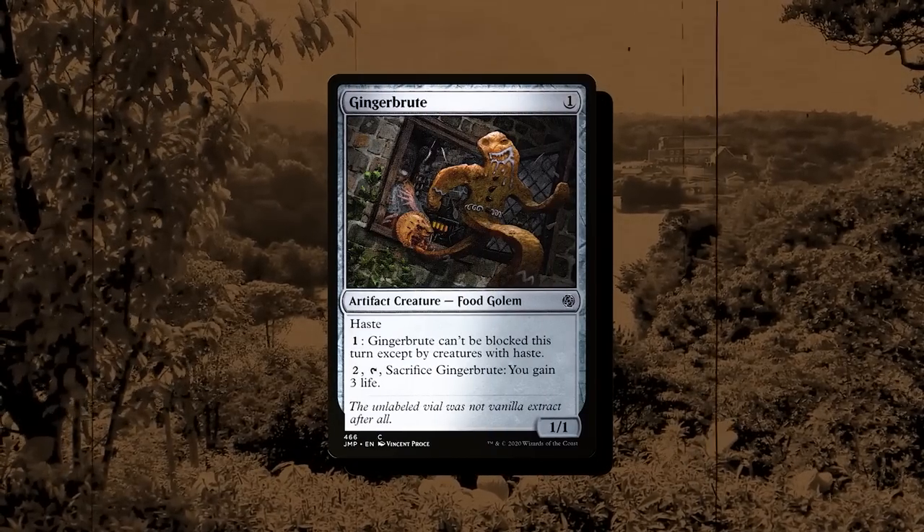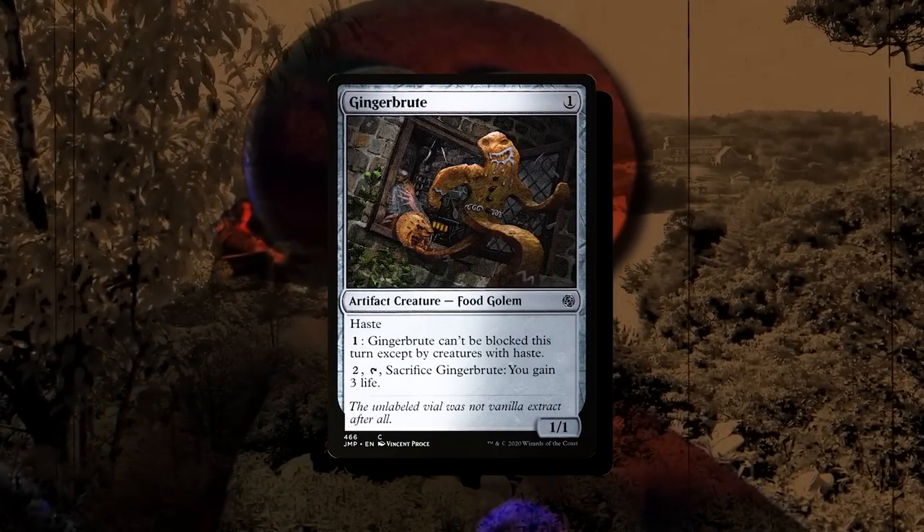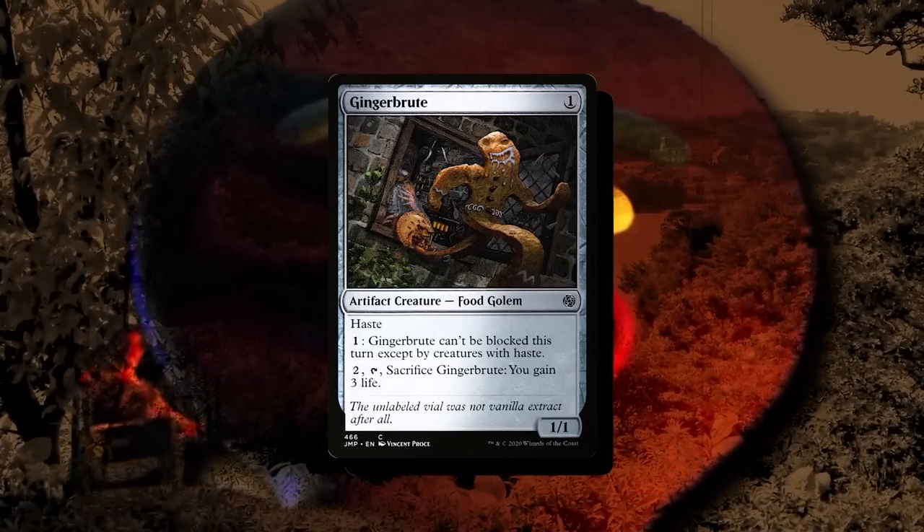Ginger Brute is a one-drop that we can give evasion. For one mana, it can only be blocked by creatures with haste because you can't catch the gingerbread man — so that means he carries a hammer very, very fast, Naruto-running himself into your opponent's face.